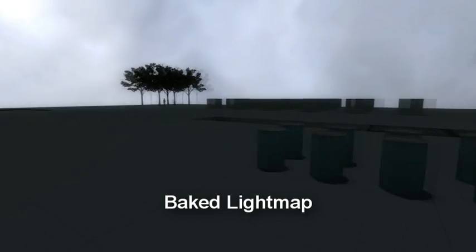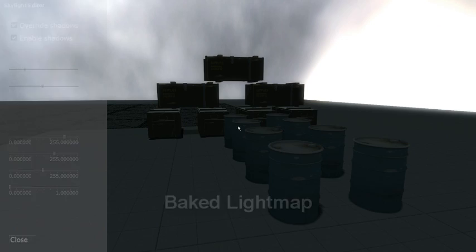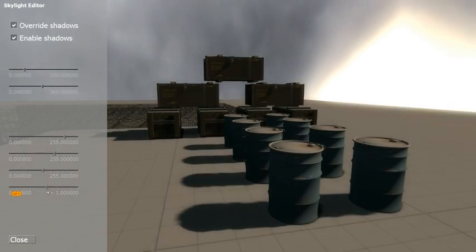The light environment from the baked lightmap actually acts as the ambient texture, and as you can see when I slide the slider it gets brighter — that's from the direct lighting.